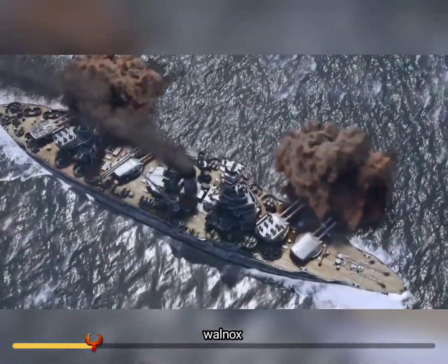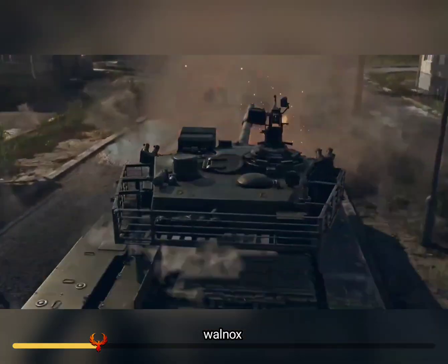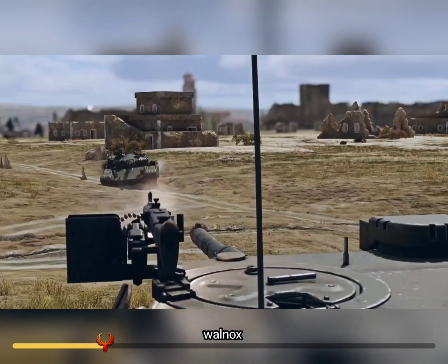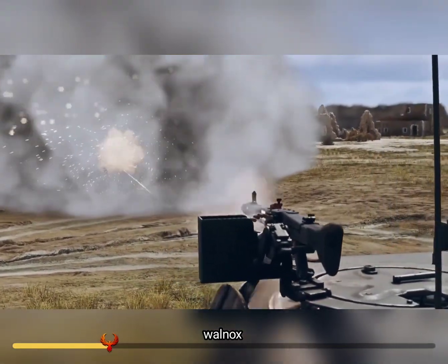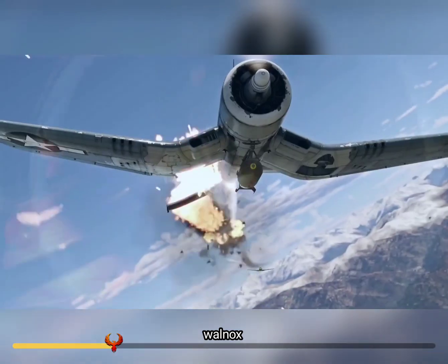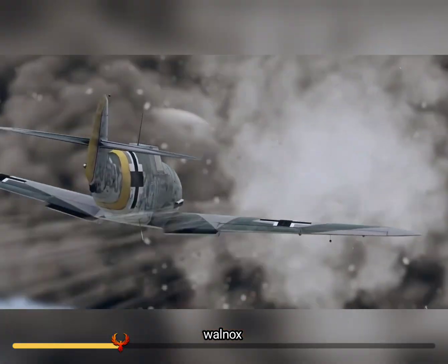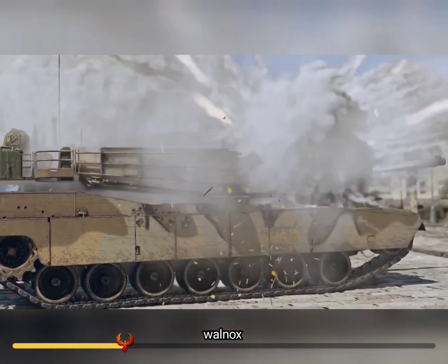We've been working hard to improve the realism of War Thunder, and this time around we'd like to introduce a few new mechanics. External ammo on armored vehicles, like smoke grenades and suspended armament on aircraft, is now entirely destructible. Depending on the impact force, a hit will lead to various results: destruction of the impacted ammo with no explosion, a fire, or detonation. And that's not all — you can now destroy decorations and bushes mounted on vehicles.